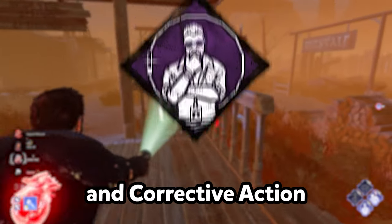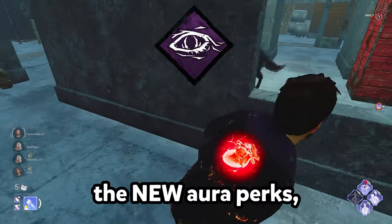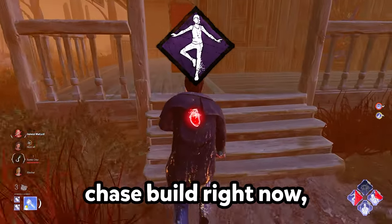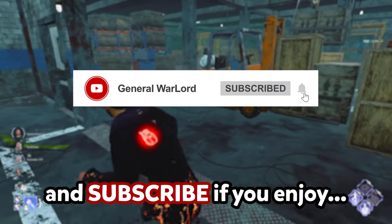The newly buffed Quick Gambit and Corrective Action have cracked the entire map. Pairing these with Objective Obsession and any Exhaustion perk are currently the new Aura perks, and you have the strongest chase build right now, which can also help your team. Let me show you my intense chases — and subscribe if you enjoy.